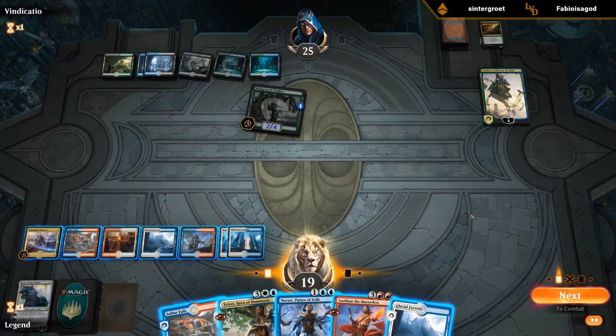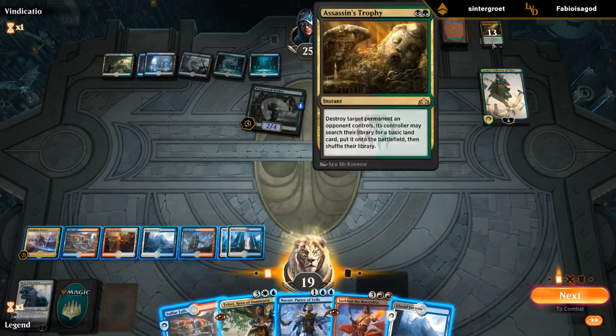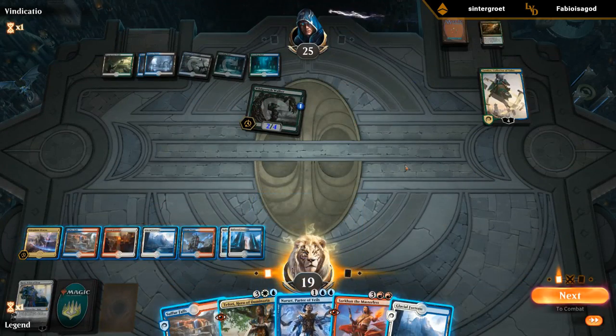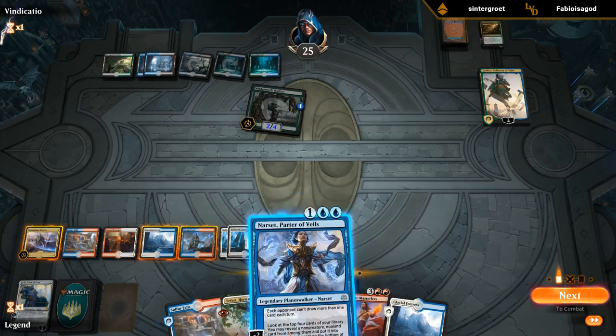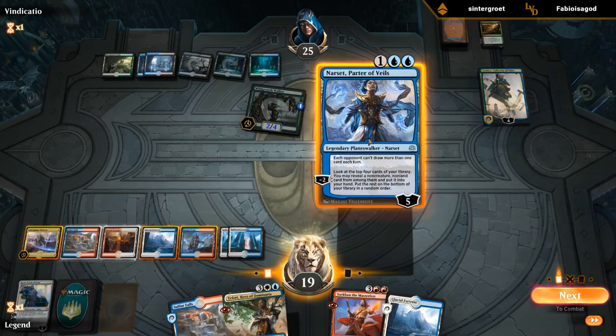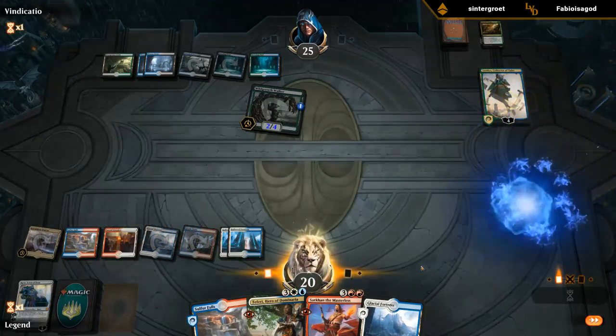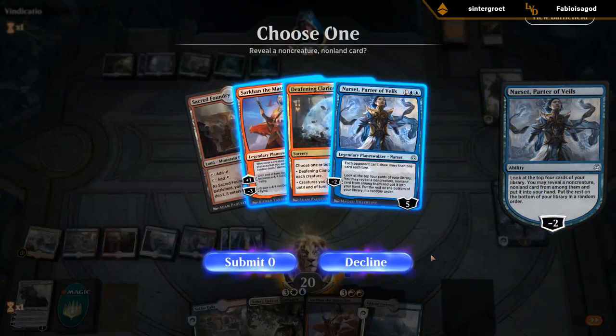We could Teferi minus on Tamiyo but then Wildgrowth Walker gets to finish off the Fairy. Could make a dragon. Tamiyo could minus and get back Trophy at any point. We could just Narset, see what we find first — that's a good place to start since we'll still have mana to play one of our 5-mana walkers. Clarion and a backup Sarkhan — guess I'll go with Sarkhan.